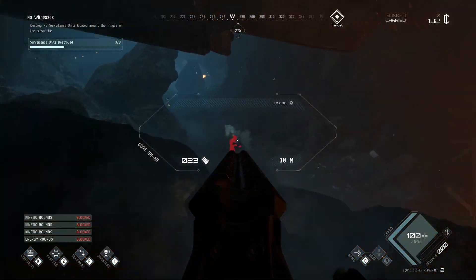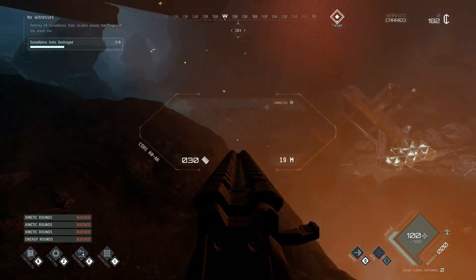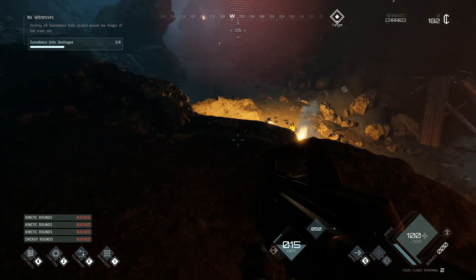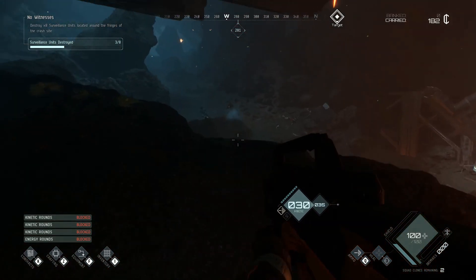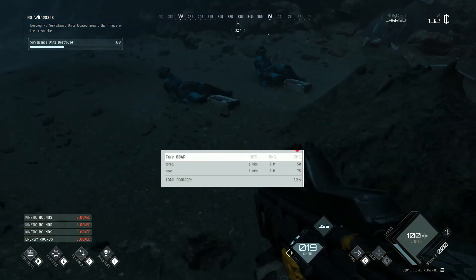Most of the damage types in the game are kinetic, meaning they do less damage to shields and armour. You are much more vulnerable when your shield is gone, so it's best to hang back and ensure it's fully up again when dealing with NPCs. Melee damage is also considered kinetic — if you look at a kill report, you'll see 50 damage against shield and 75 against armour.